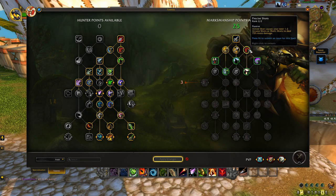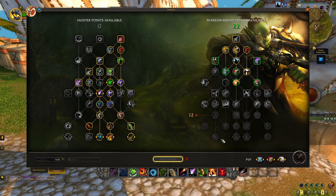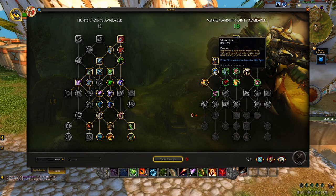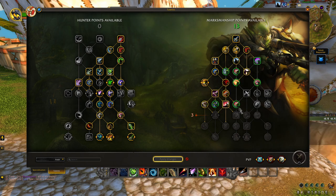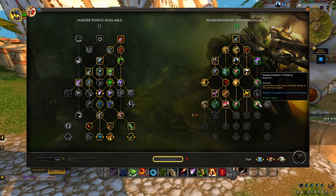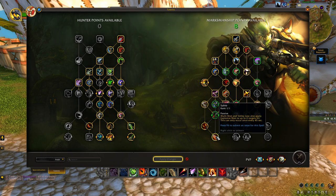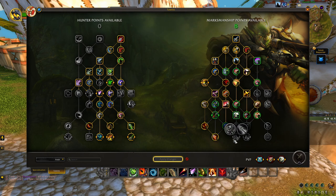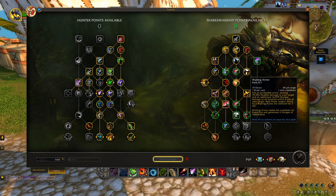A lot of the Marksman side will be the same. I still put points in Improved Steady Shot for quality of life, one point in Lone Wolf, and then I go to the left side of the tree because our goal is to get to Salvo. Rapid Fire, two points in Streamline, Surging Shots, Death Blow, and Razor Fragments. Then one point in Multi-Shot and Trick Shots, one point in Volley, one point in Target Practice to unlock Double Tap, and Serpent Stalker's Trickery. Then one point in Bullet Storm and one point in Salvo — make sure you don't throw Explosive Shots on top of Salvo's Explosive Shots or they can consume each other and you only get one explosion.